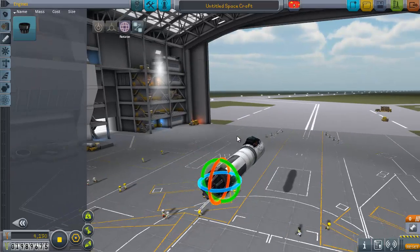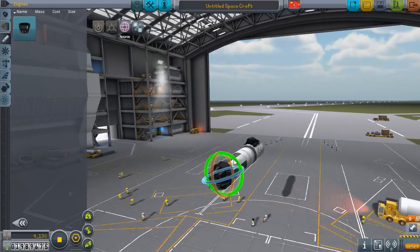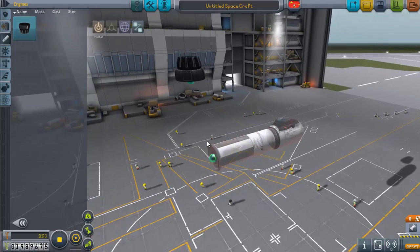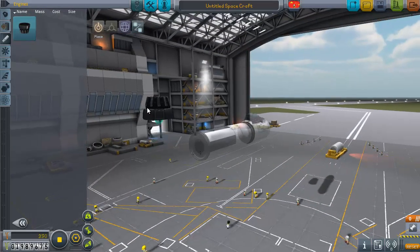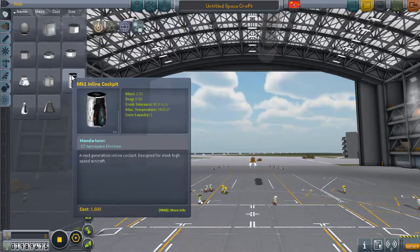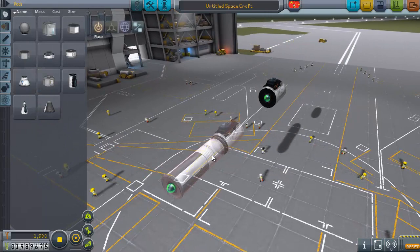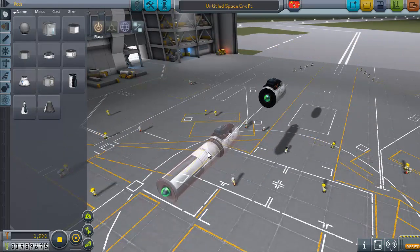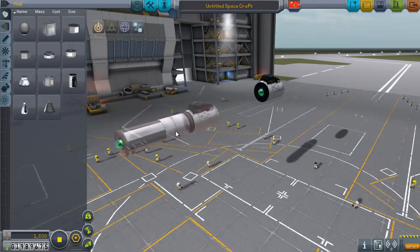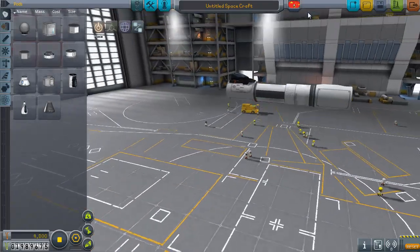Rotation was already in the game but you had to use W, A, S, D, Q and E keys. Now it's a lot more visual and convenient — you can flip the part, rotate it, change the orientation. There's also a Root button that lets you connect two parts together so they act as one. When building complicated rocket stages, you can root them together and then connect that combined part to the rest of your ship.